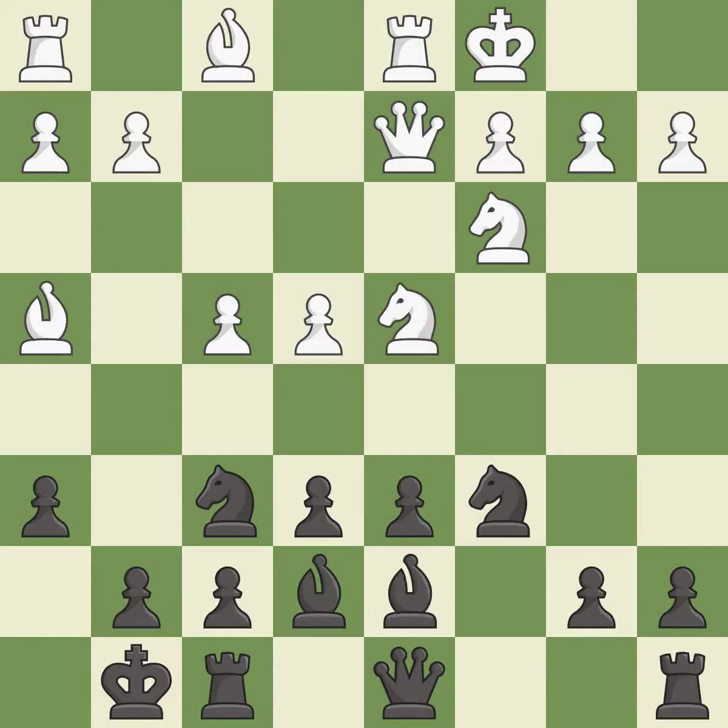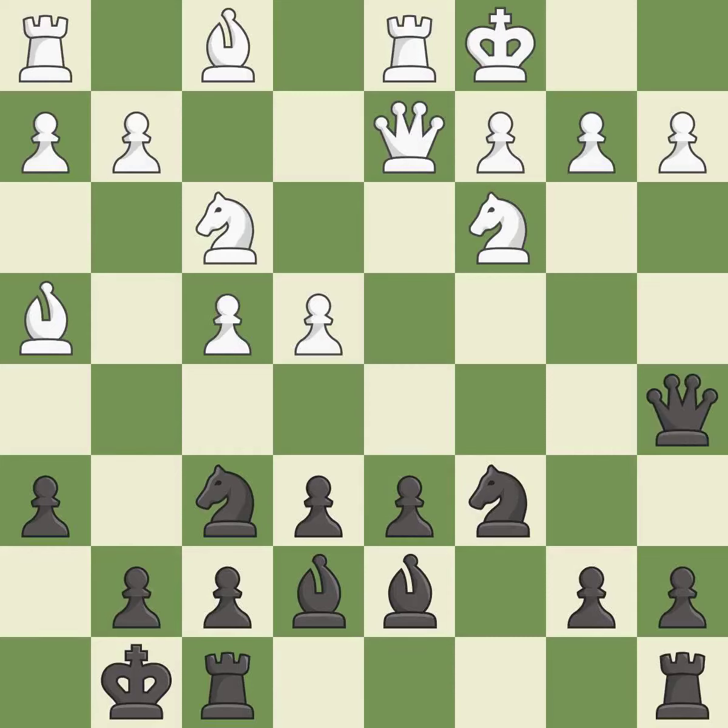This activates a bishop by developing it off of its starting square — it is the last book move. This threatens to win a bishop. The rooks can see each other now, allowing them to provide mutual defense — it is excellent. This ignores an opportunity to develop a rook off its starting square; it is an inaccuracy.